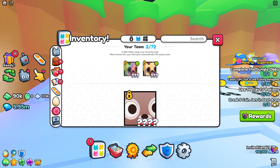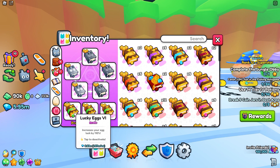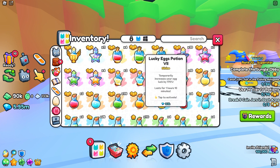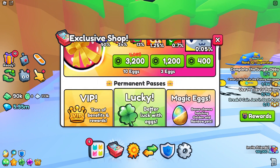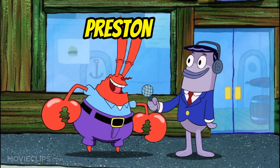Here has been our enchant setup so far: we got three huge hunter books right here, two shiny hunters, and three lucky egg sixes. Now I'm not sure if it's been confirmed, but about 80 to 90 percent of people have been saying that lucky books as well as lucky potions do not affect your chance of getting huge pets. The only thing that affects huge pets is the huge hunter book as well as the huge hunter game pass, which is 3,250 robux.